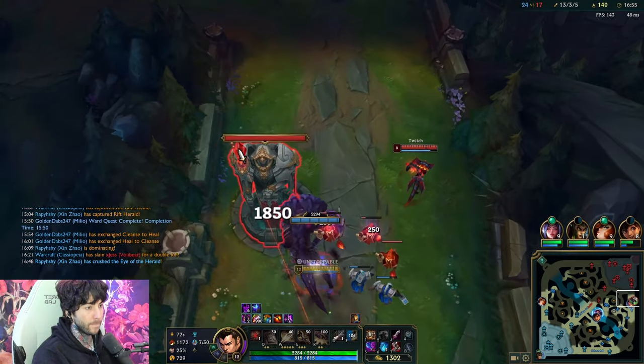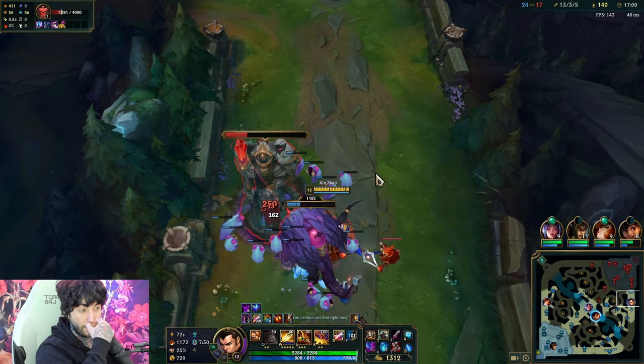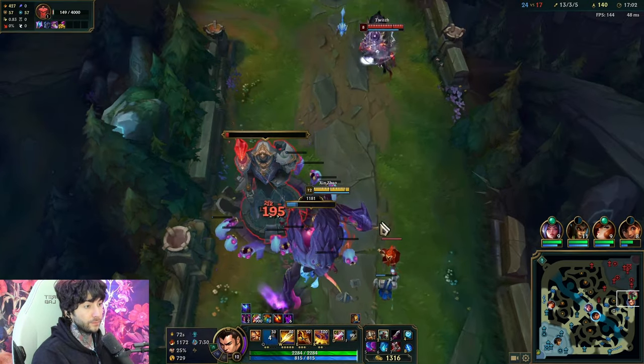We've got a runner here. Always hit the tower though, because hitting the tower spawns the baby Voidmites. So you can actually take the tower — if you don't tick-click the tower, you won't get the benefit.